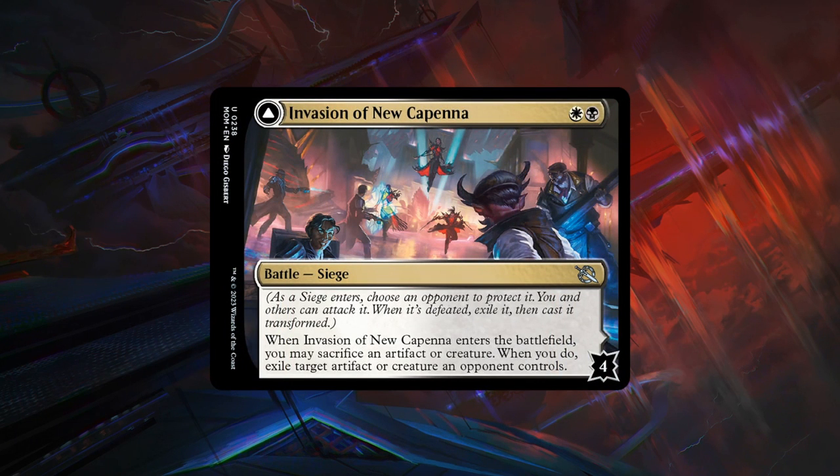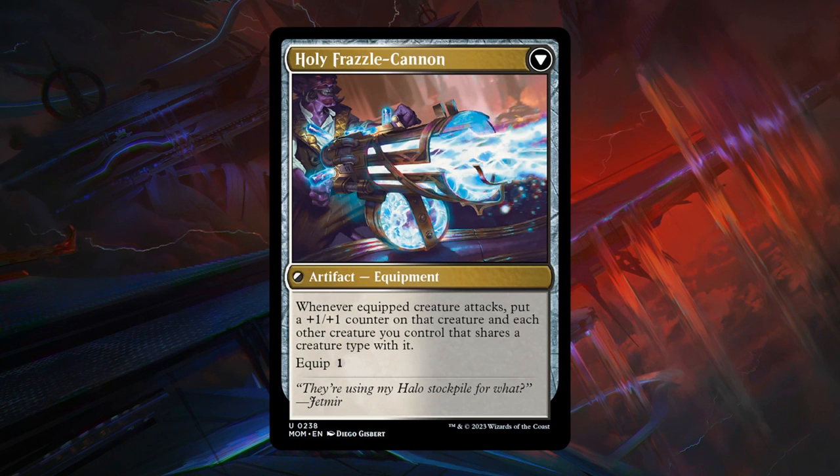Moving on to black-white, the Phyrexian tribal color pair. Invasion of New Capena is a 2-mana battle with 4 defense counters. When it enters, you may sacrifice an artifact or creature — if you do, exile target artifact or creature an opponent controls. If you manage to defeat it, you get Holy Frazzle Cannon, an equipment that equips for just 1 mana. Whenever the equipped creature attacks, put a +1/+1 counter on that creature and each other creature you control that shares a creature type with it. So in a Phyrexian tribal deck, you can put tons of +1/+1 counters on your Phyrexians. Card seems pretty powerful — C+ grade; black-white is good at generating artifact tokens for sacrifice fodder, and the backside is also quite powerful.